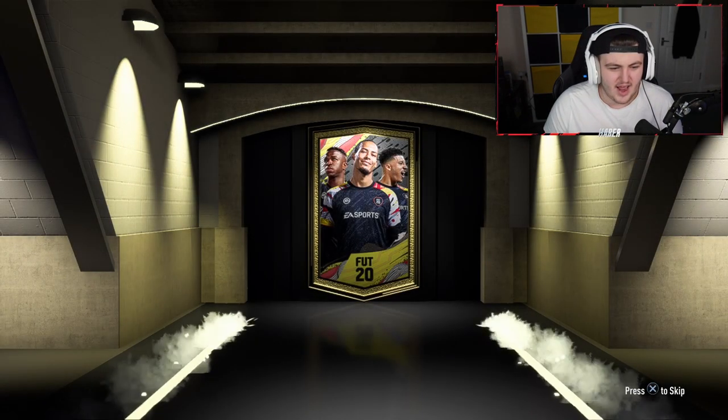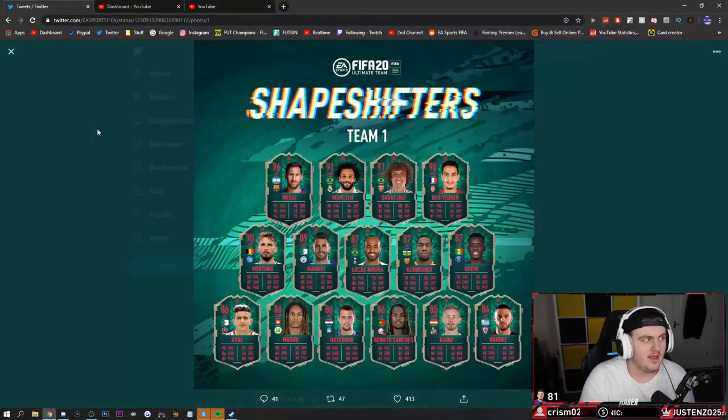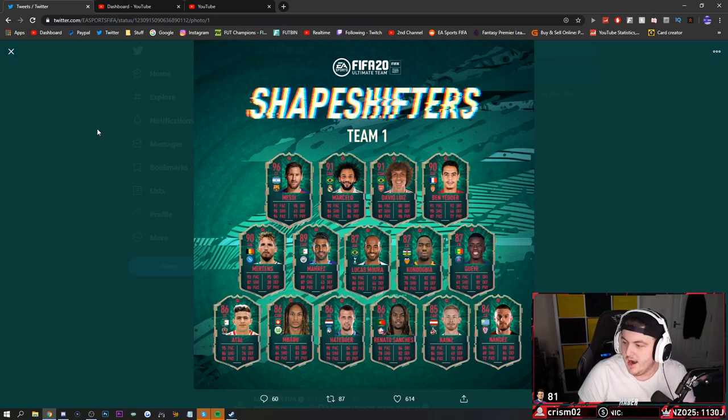EA just tweeted out. Interesting - so this is what we've got. Shapeshifters: we've got a centre-forward Messi, a CAM Marcelo, a CDM David Luiz, a right-wing Ben Yedder, a left-wing Mertens, a CAM Mahrez, a right-mid Lucas Moura, a centre-back Kondogbia, a centre-back Idrissa Gana, a striker Atal, CDM Mbappu, right-back Hedboa, left-back Renato Sanchez, CAM Cainz, and centre-back Nandes.